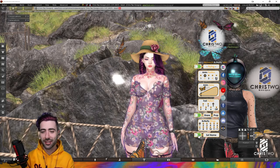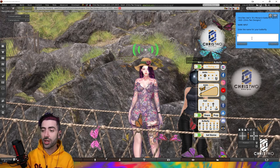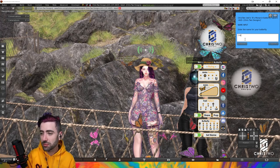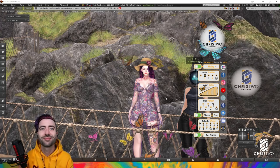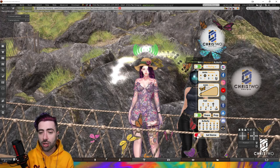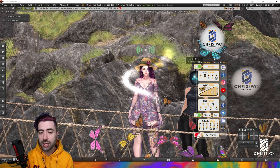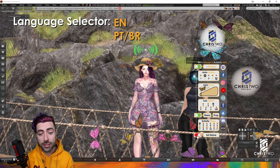Now let's turn on the name. As you can see, you can name your pet. Let's try 'Chris.' You can change it to whatever you like, and you can also turn it off if you don't like it. If you share it with the name on, the butterfly will also go with the name.